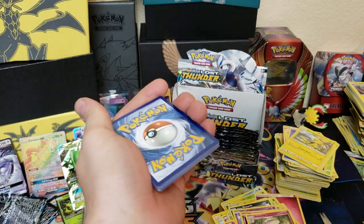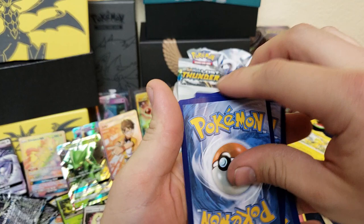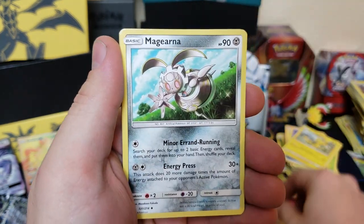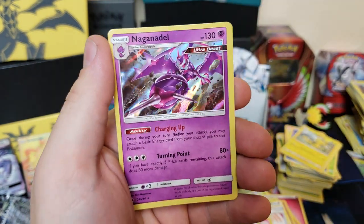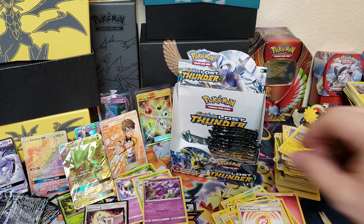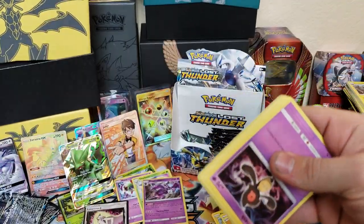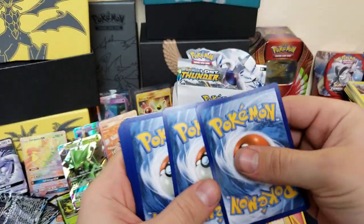We got Natu, Houndour, Diglett, Treecko, Chansey, energy, Hitmontop, Magearna, Fairy Charm, Tapu Lele, and a holographic Naganadel! That's another great card to get — I need one more Naganadel to have a good 2-2 playset.